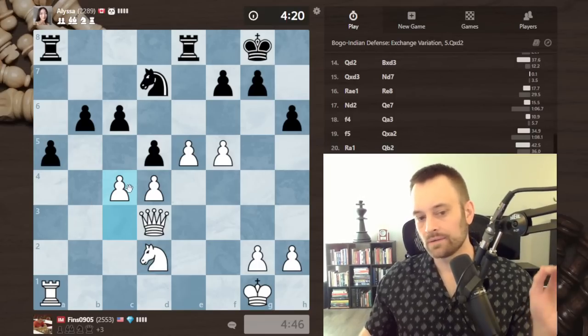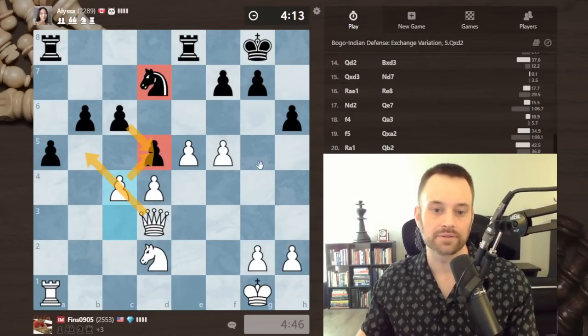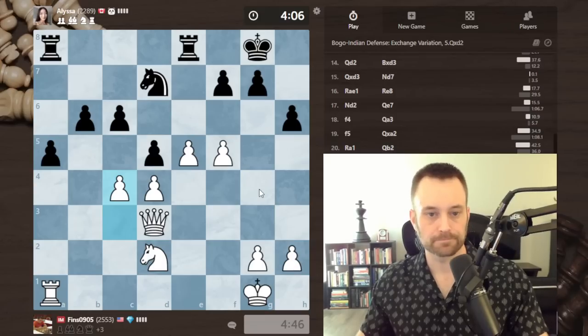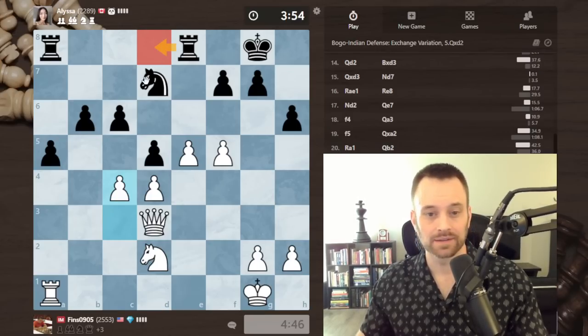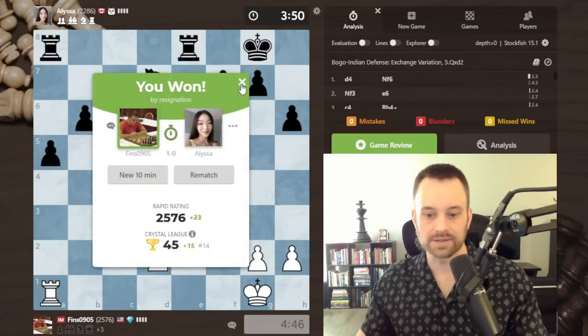Still thinking about opportunities with these pawns — f6 somewhere, especially if the knight leaves d7. Not rushing it. The immediate threat, if I get a spare move, is always taking on d5 and playing queen b5, hitting the knight on d7 and the pawn on d5. Yeah, it's a tough dilemma for black — I guess I'd play rook d8 to defend the knight or knight f8 to defend d5.